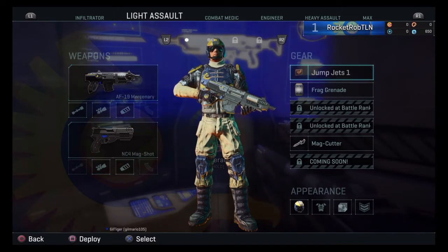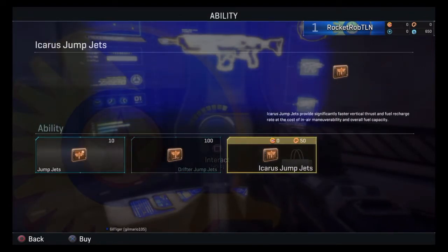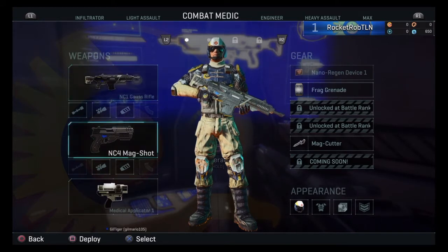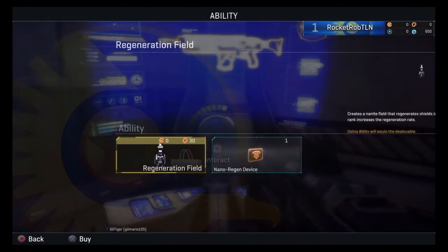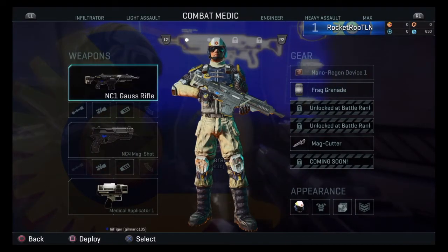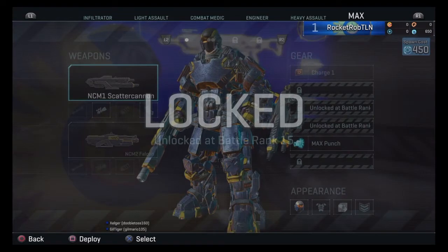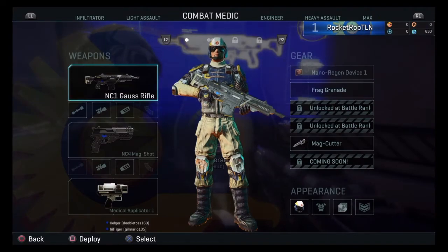In the character selection screen you can choose different classes as you reach certain levels. Light Assault is the default and gives you the jump jet pack to reach higher places — the assault weapon for it is decent but not great. Combat Medic is how I run, so for this video I'll give you a brief overlay of my setup. The nano-regeneration device lets you regenerate the health of teammates in close proximity, and everything in this game — weapons, skills, suit upgrades — can be upgraded.